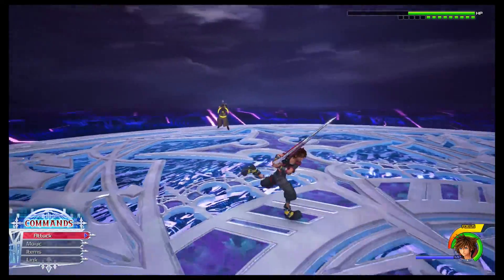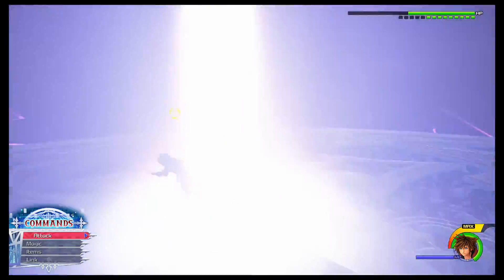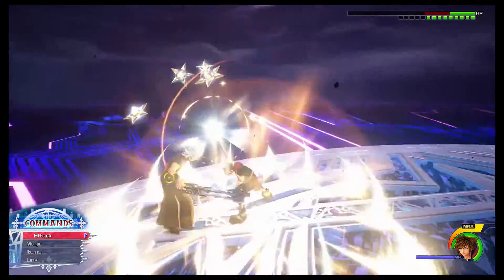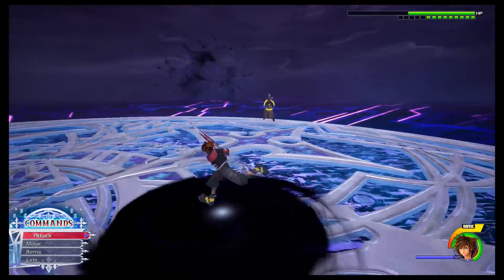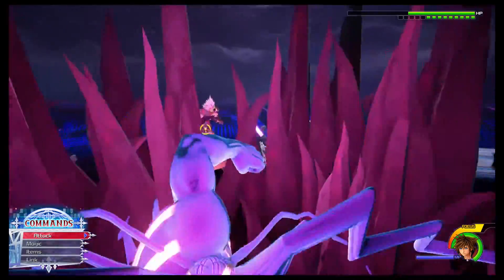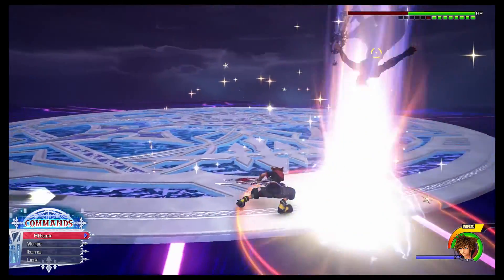The fourth move he will always throw out is when he sends the Guardian to do his bidding. Keep in mind that all of these attacks can be blocked or dodged except for the one where the Guardian spikes the ground and huge shards start flying up — that one can only be dodged. Otherwise, block or dodge away from these attacks and try to stay close to Terranort because you'll have an opportunity to hit him as soon as the attack is over.